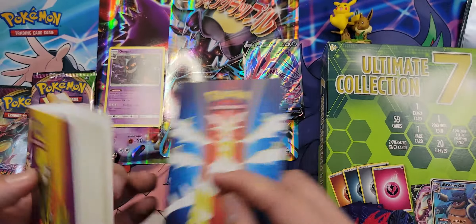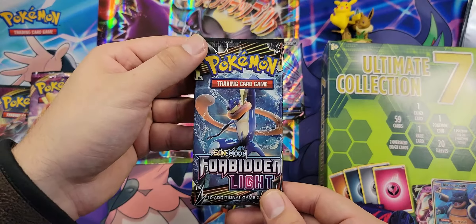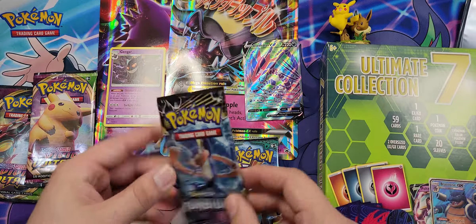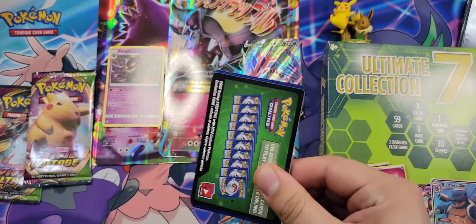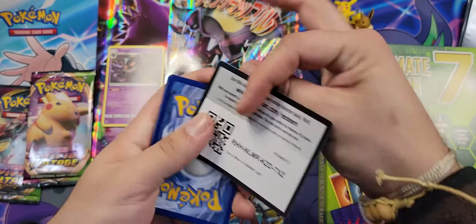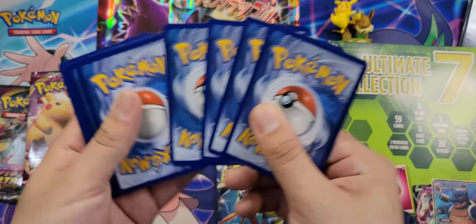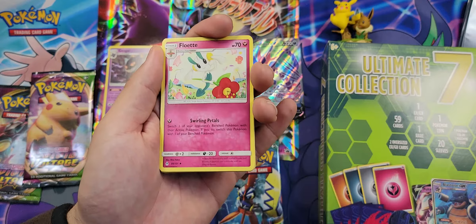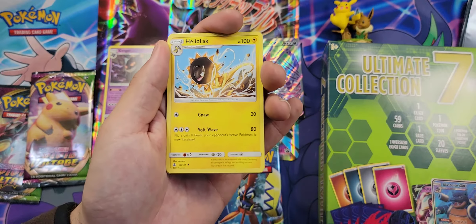Lots of Ambipoms — nice little monkey. We'll go ahead and set those aside. And what else was in there? There's our coin right there — nice little Ninetales. Very nice. I'm starting to get that coin collection going.